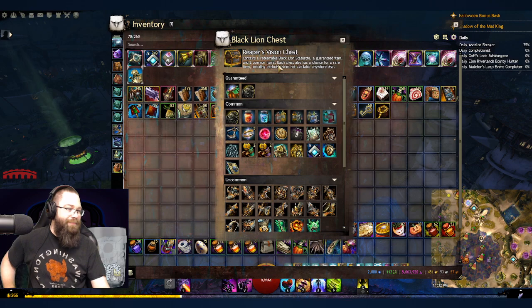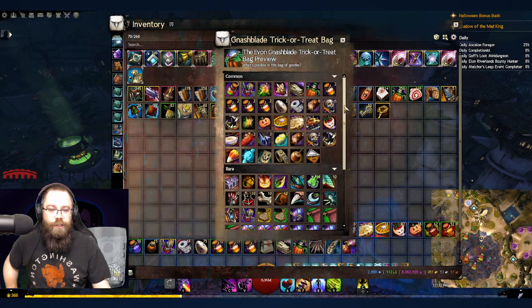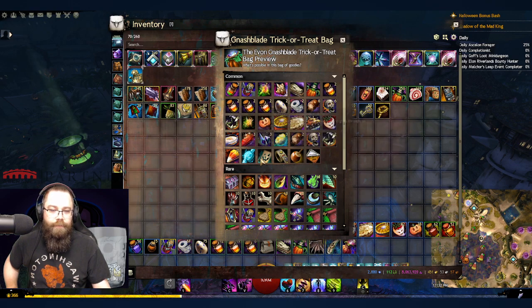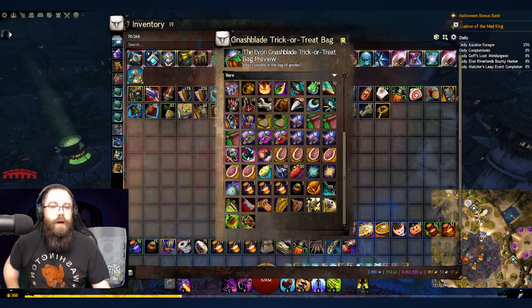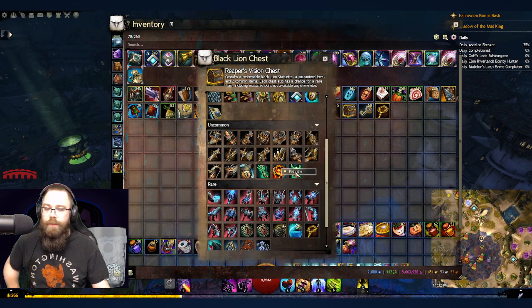Inside the chests we have glorified trick-or-treat bags with items worth gold hopefully. I want a lot of the five-gold ones. My goal is also to get some of the rare stuff — who knows. We'll open all that stuff after we open the chests, but my main goal today is to get one specific item.